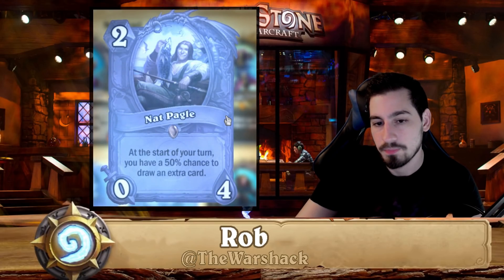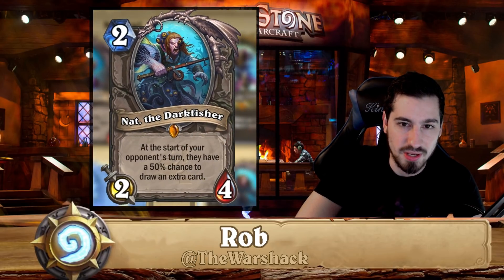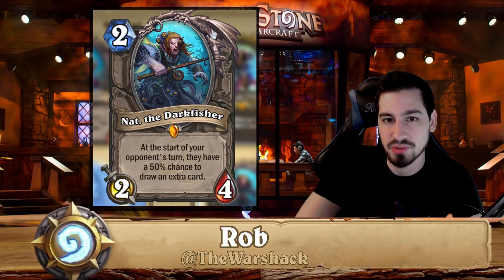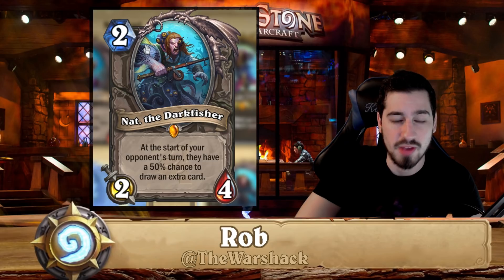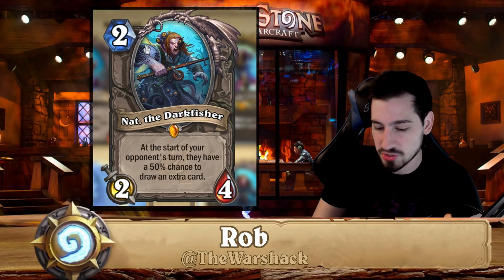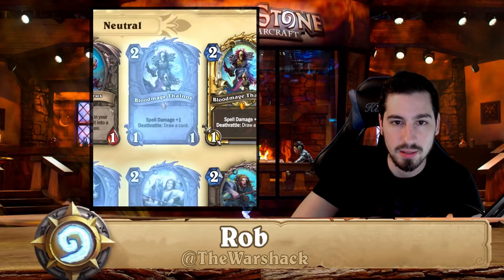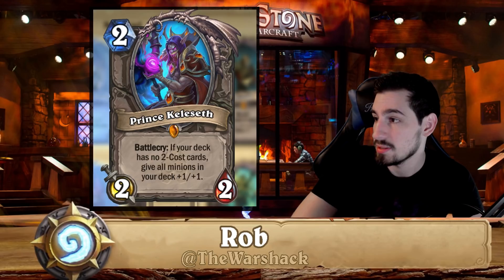Nat Darkfisher was found in some mill decks, but at the moment he's not found in any mill decks. The mill decks require a certain number of cards to pull off their combo, and right now this guy just isn't part of it. You can disenchant him without worrying about it.